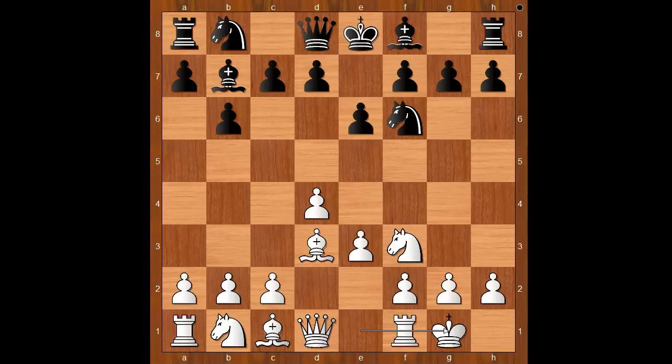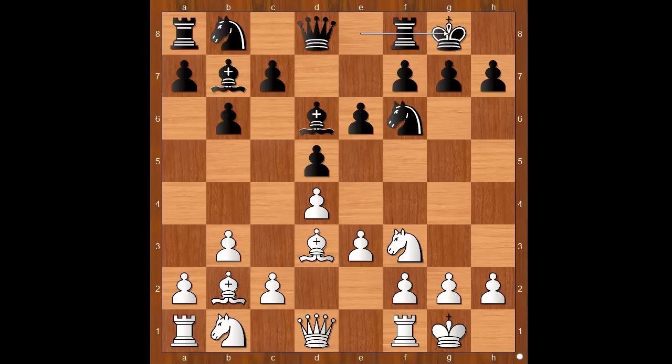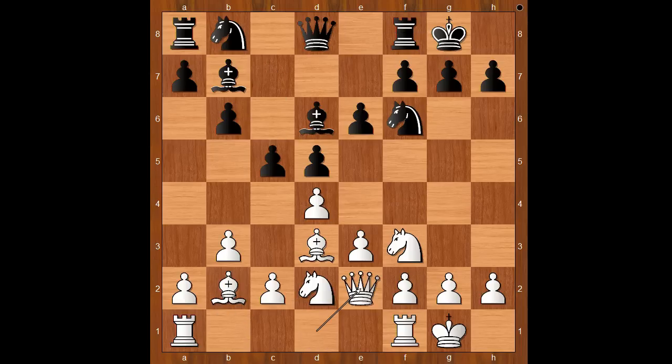Bishop to b7, castling, d5, b3 — this is the Colle system, Zukertort variation. Bishop to b2, and Hou Yifan castled kingside too. Knight from b to d2, c5, queen to e2, knight to c6, a3 — preventing knight to b4.